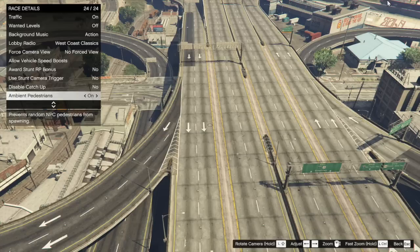Number one, you can now prevent NPC pedestrians from spawning in races. This is a feature that was in GTA 4, and it's taken Rockstar almost four years to add it into Grand Theft Auto Online — but nonetheless, you can now prevent NPC pedestrians from spawning in races.